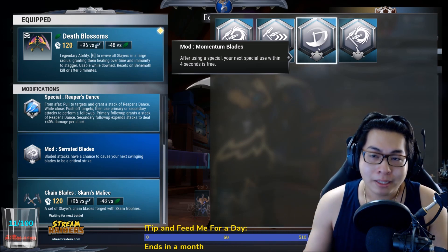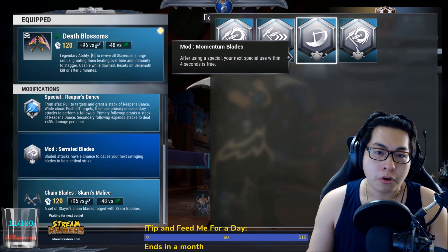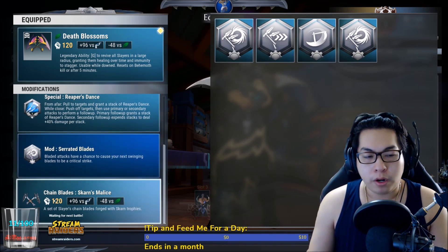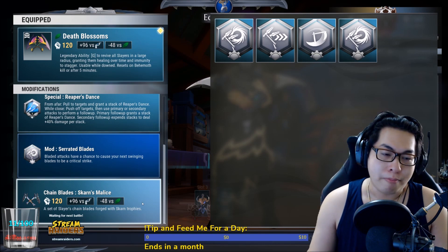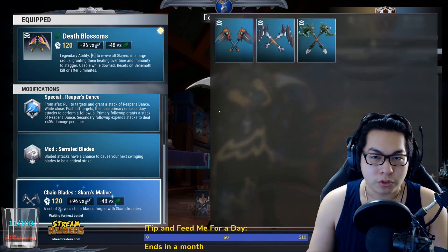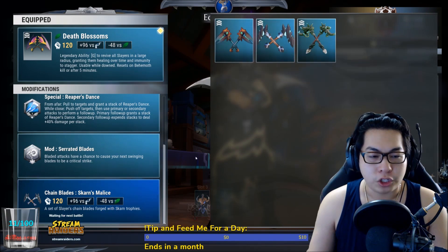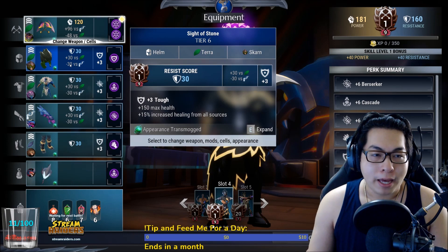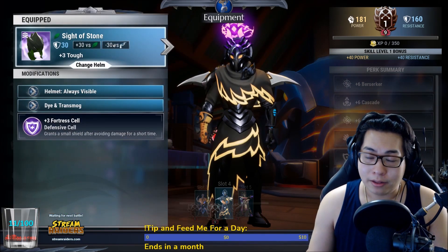I use Momentum Blades in my personalized build because they are stronger when you are DPS focused. For the weapon, chain blades bonded to Skarn's Malice — that is the good stuff because you want the stacking shield.